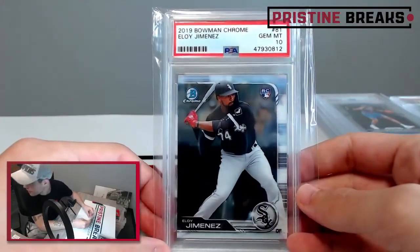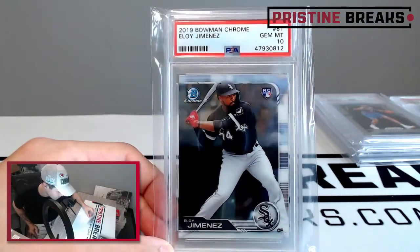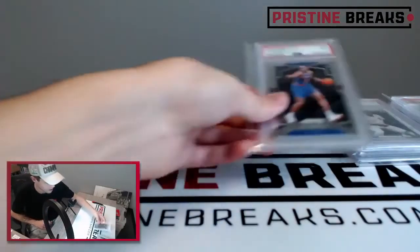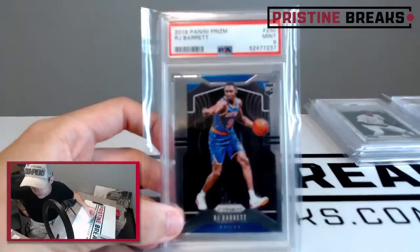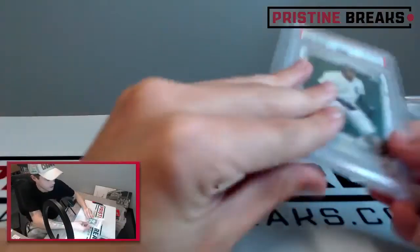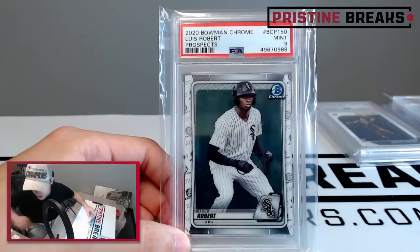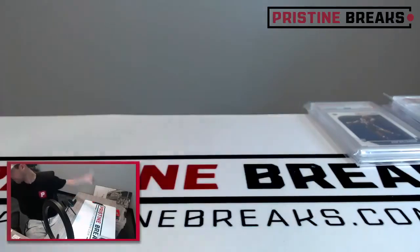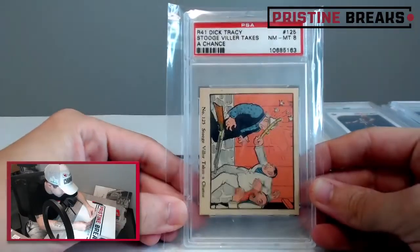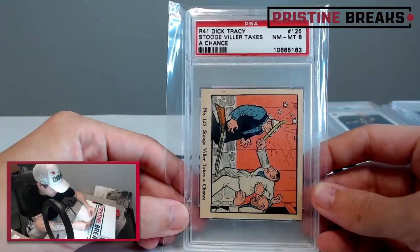2019 Bowman Chrome Eloy Jimenez rookie graded a ten — going to Shane D, spot one. RJ Barrett 2019 rookie graded a nine — that's going to Barry F, spot four. Louis Robert Prospects 2020 Chrome graded a nine going to Doug F, spot one. Dick Tracy — the Stooges, 'Villain Takes a Chance' — graded an eight, a little different card — going to Barry F, spot one.